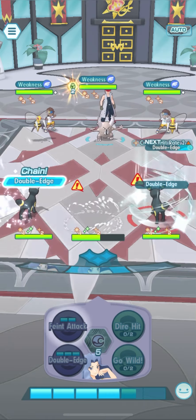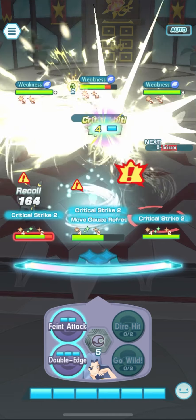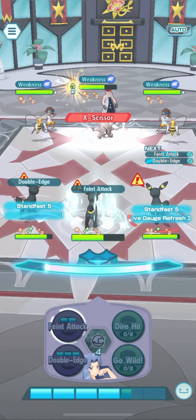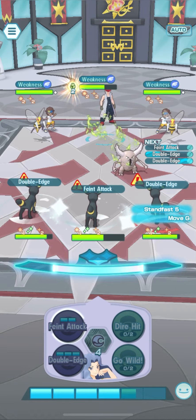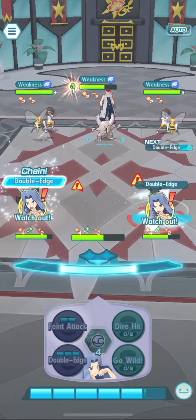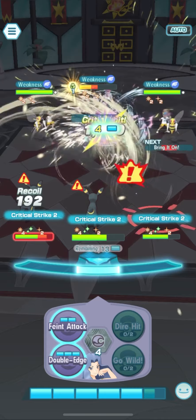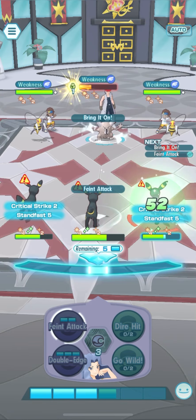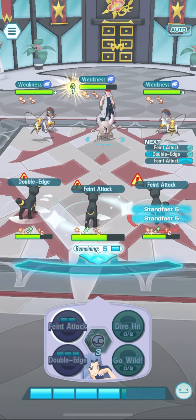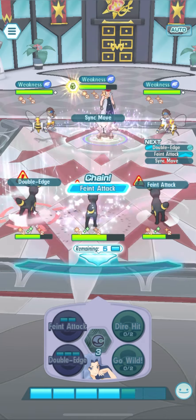The most recent Sync Pair that most of you have already found out I ended up picking up was Karen and Umbreon. Karen and Umbreon is just so similar in terms of moves to Seasonal Hobart and Maiana, which was some type of go. And the Double Edge, as you can see, does pack a punch. If you need to step back and see the Sync Grids from the snippet shown on screen earlier, you can.